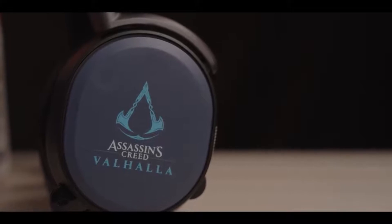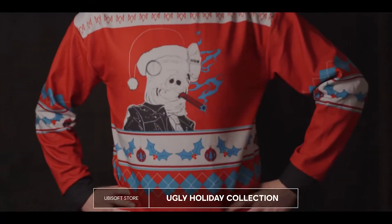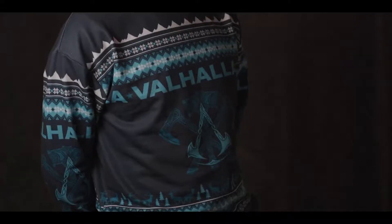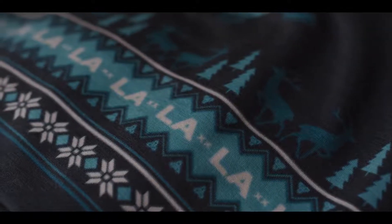Now this is the point in the holiday gift guide where we hit you with the clothing section, starting with your favorite Ubisoft games imagined as ugly sweaters. A Santa hat makes the pig's mask of Watch Dogs Legion even more festive, and the crossed axes of Assassin's Creed Valhalla are appropriate for any occasion. There are even more items in the ugly holiday collection, including pants, mugs, and socks at merch.ubisoft.com.